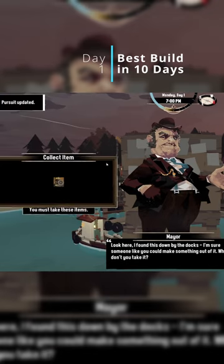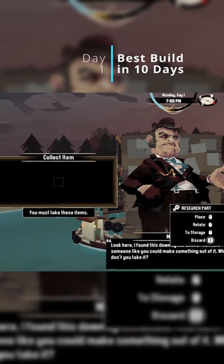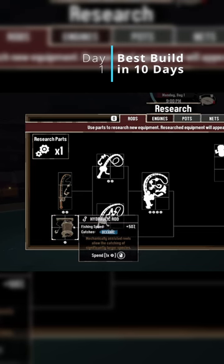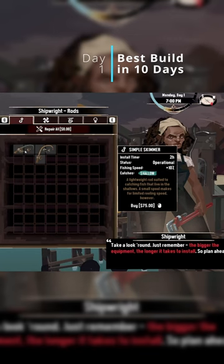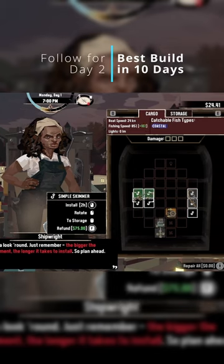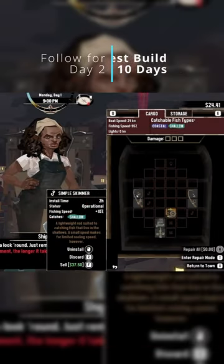You'll be able to get your first piece of research equipment. I would recommend spending this on an improved outboard engine in the motor tab of the research page. I decided to go for a hydraulic rod instead though. The final thing we will be doing on day one is buying and installing a simple skinner from the shipwright. This will also allow us to catch in the shallows as well.